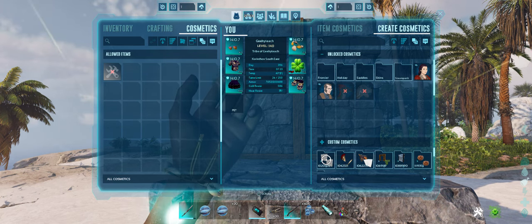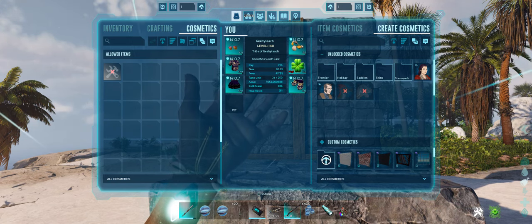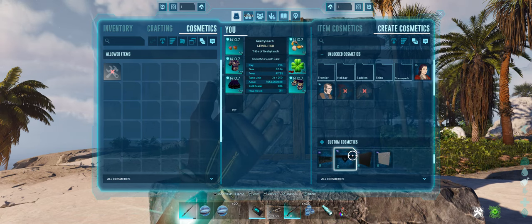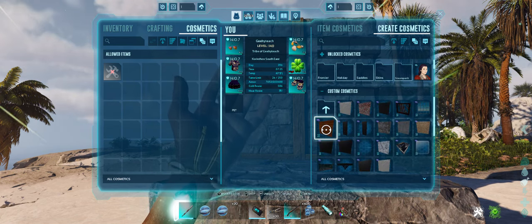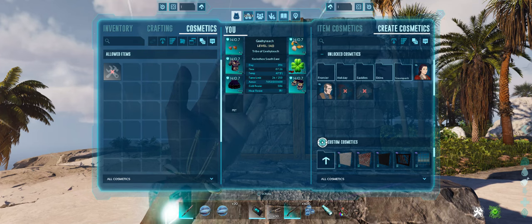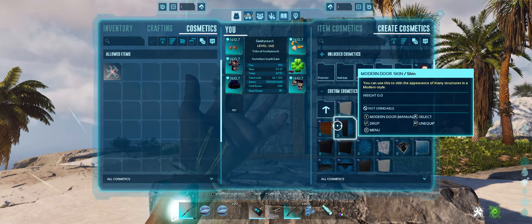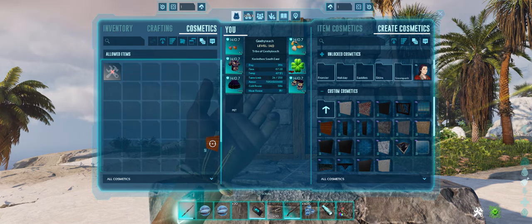I'm going to come in here — this is my modern skins — and I'm just going to double-click on that to open it up. Here are all of those skins. If you want to see that a little bigger you can expand this window, and if you want to shrink it down that works too. I'm going to go ahead and grab the planks and drag it over here.